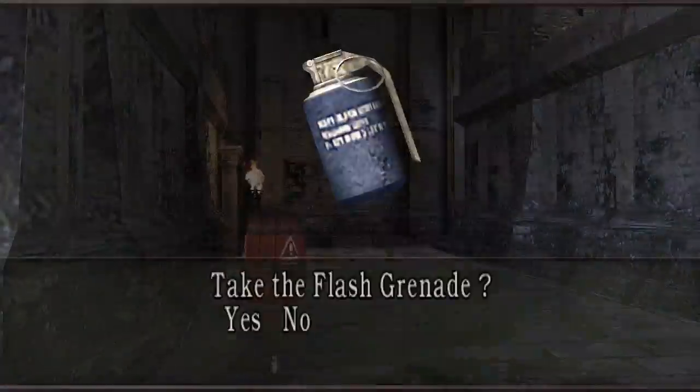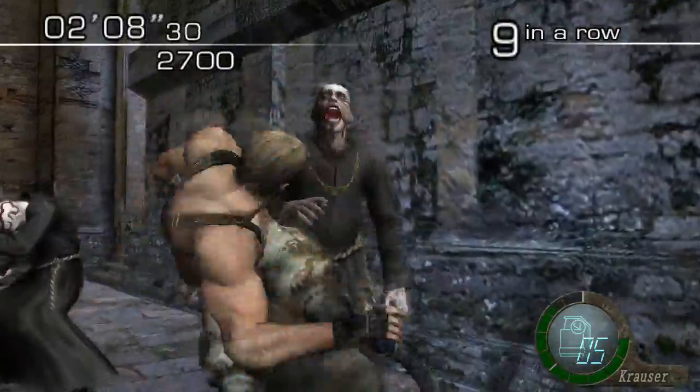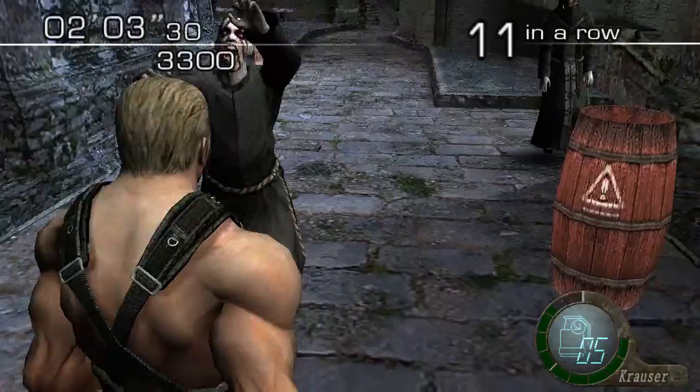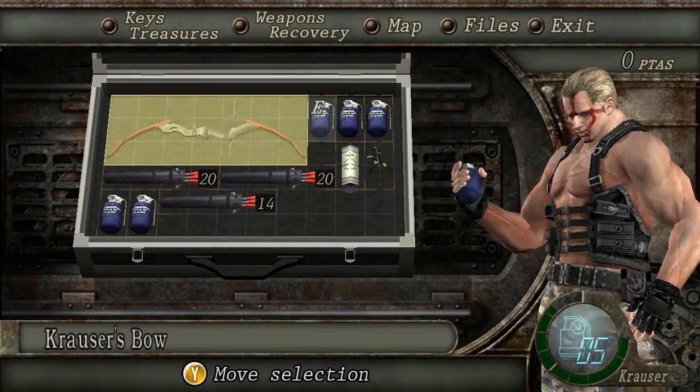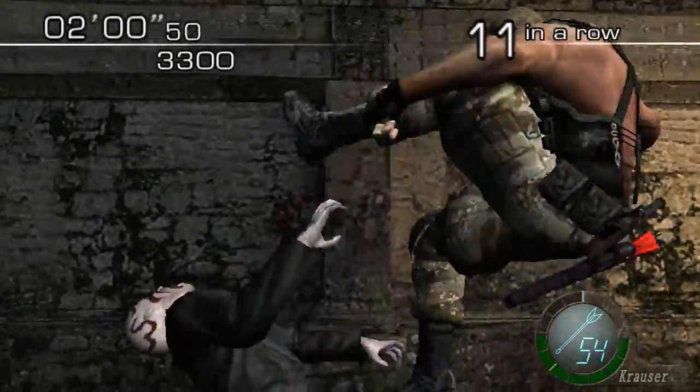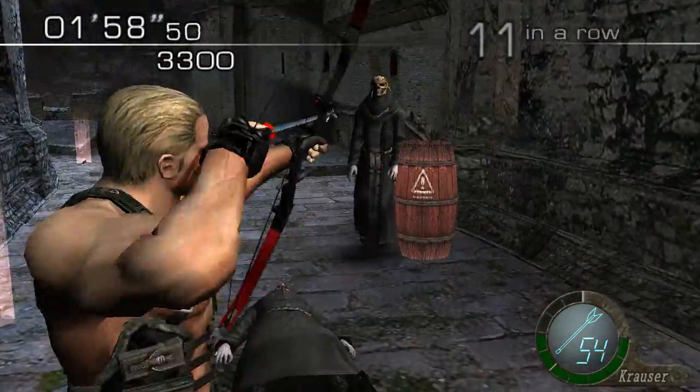Throw the flash grenade both to kill the Quagga and get this guy in the middle over there, so as not to prompt the other guys into a stun animation. Because for some reason, these guys get over their blindness as soon as they get staggered by anything.